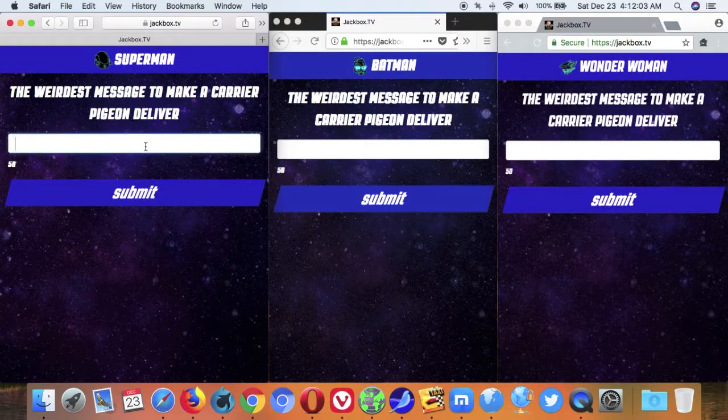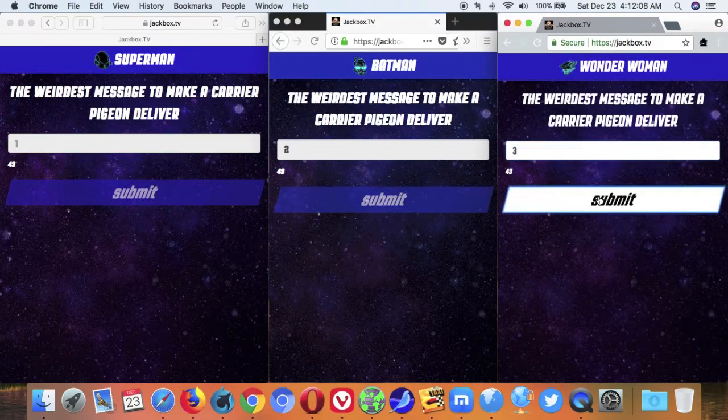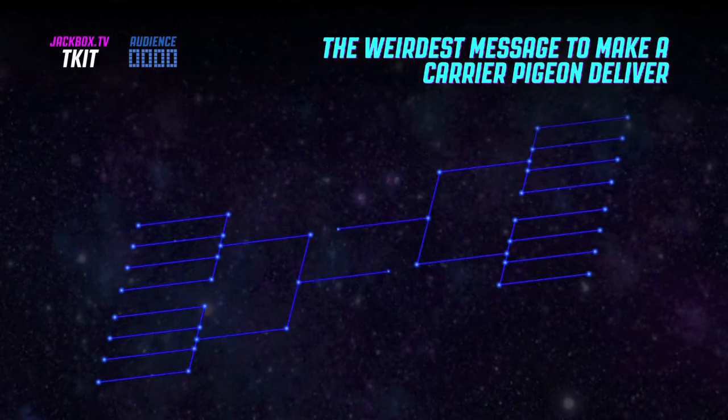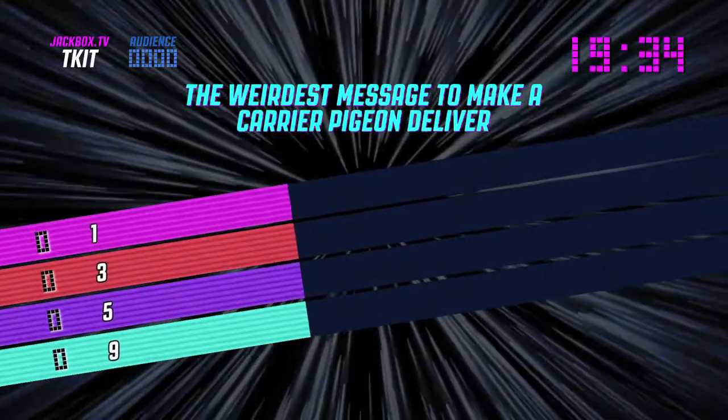So get everyone in and make sure you have all 16 people. Punch in whatever you want for the answers — it doesn't really matter because this achievement has to do with the voting. What this achievement is for is to win a four-way tie, which obviously requires 16 people.